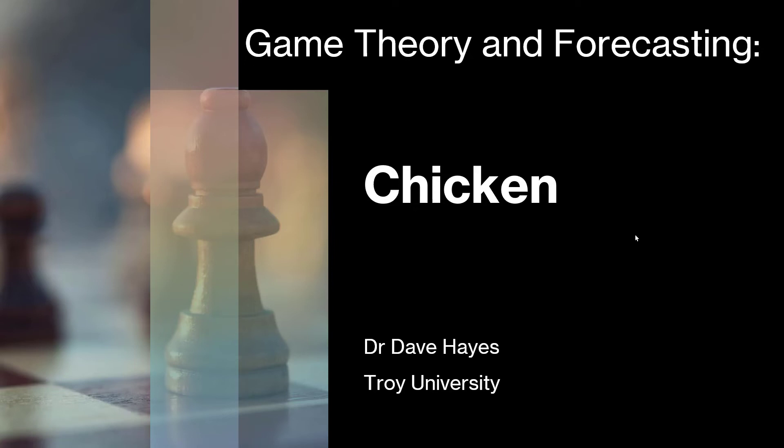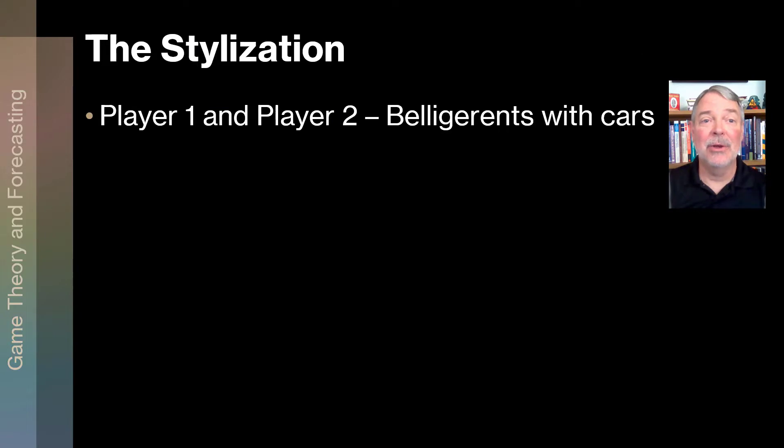In this segment we're going to go over the basics of the game of chicken. Like all games we have a stylization. Chicken occurs when you have two players — they're belligerents — and they're going to drive their cars, or, as in the movie Footloose, tractors towards one another. The first one to swerve loses, and if the other one doesn't swerve, they win.